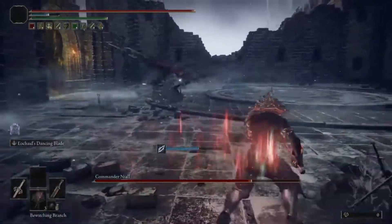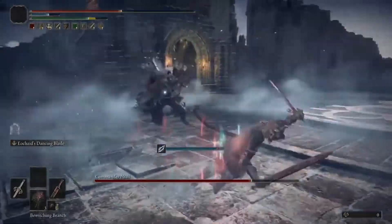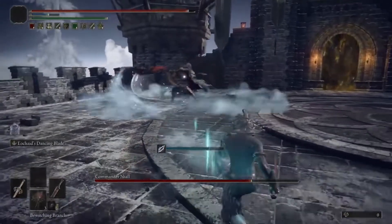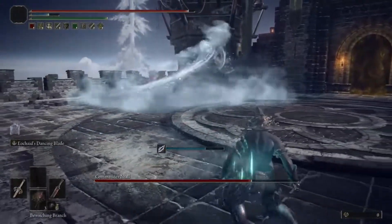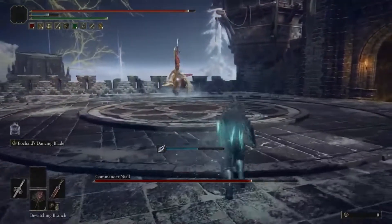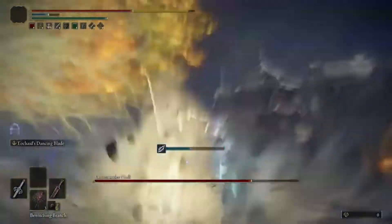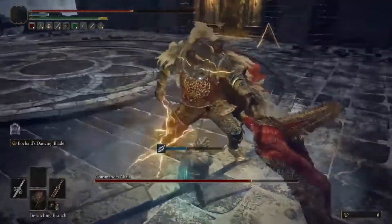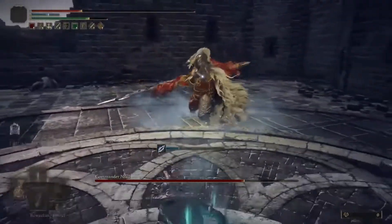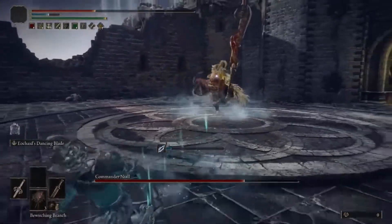I'm going to head to the Church of the Eclipse. Is that the whole arena? That's crazy. I see a theme with this one — that's a lot of delayed attacks.